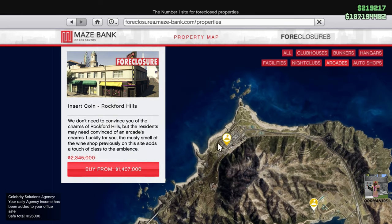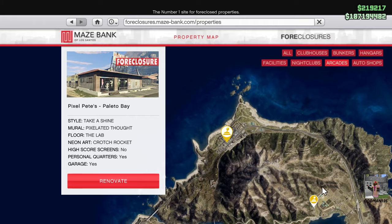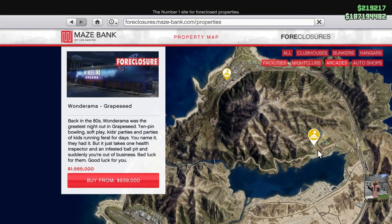If we take a look at the cheap properties — I've already purchased this one so it won't show a price — but this is the absolute cheapest arcade in the game, because it's at the far north point on the map, here at Grape Seed, at $939,000, just under a million.